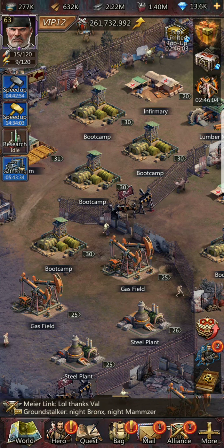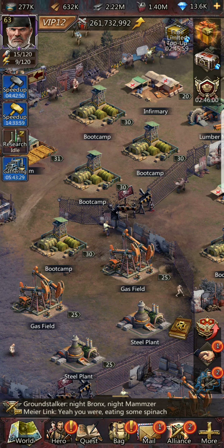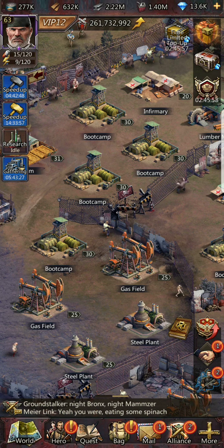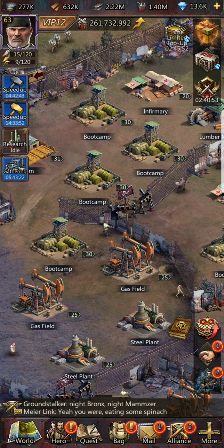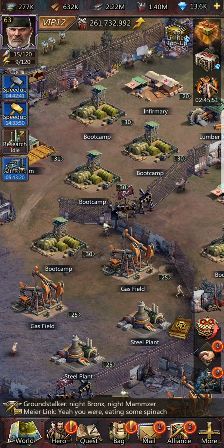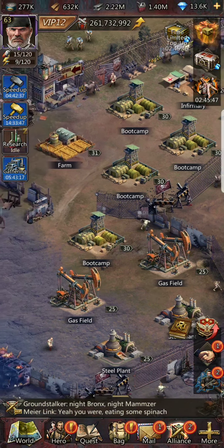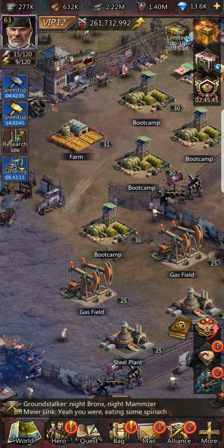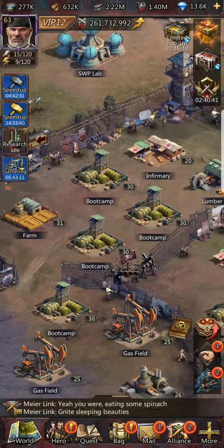Starting around headquarters level 16, you'll want to build up for the mid-game period. The build for this period is different than the beginning and different than the end — that's very important to understand. You are going to have to change your sanctuary build based upon your needs at the time. Once you finish the tutorial, start switching things around.